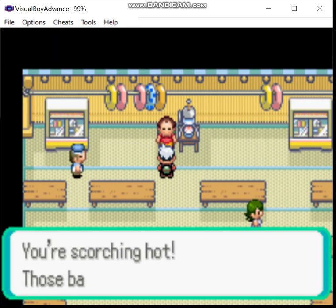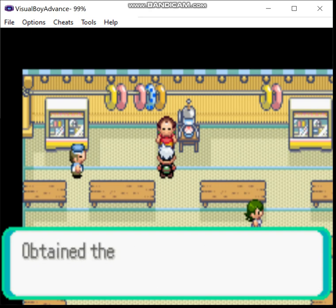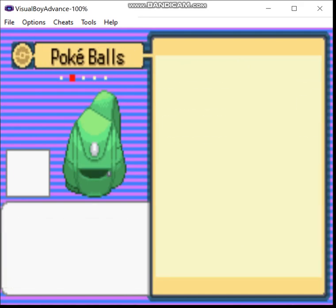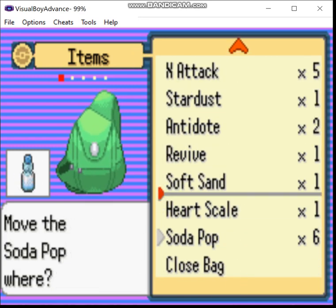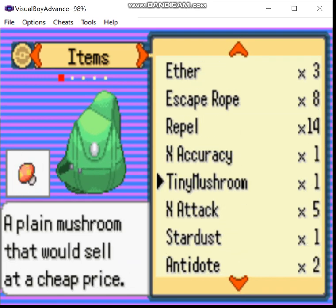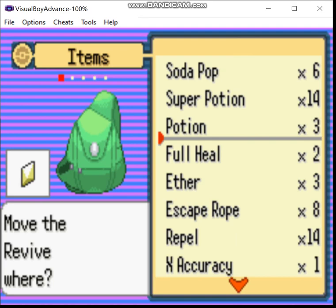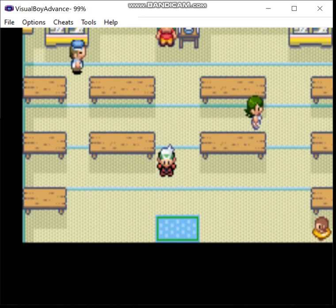And now we got a reward — a six-pack of soda. It's basically just a slightly better and cheaper Super Potion. Let's reorganize this a little bit. We got a Revive, so we'll put that there. And now we walk out.